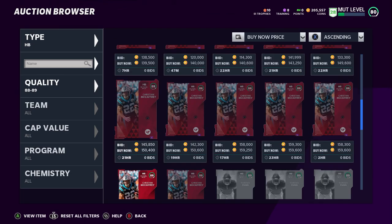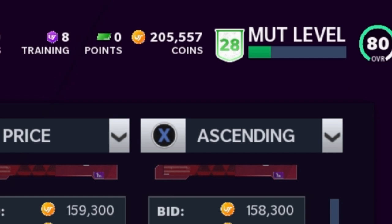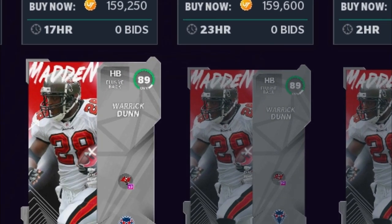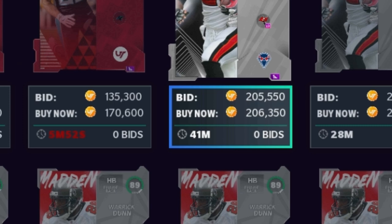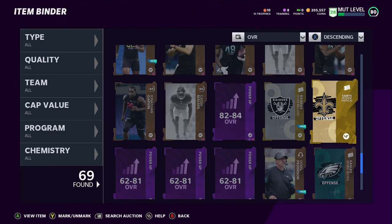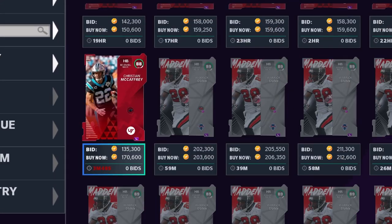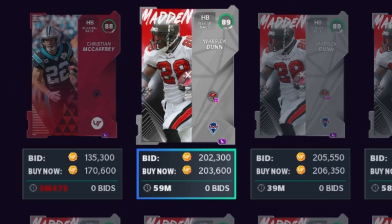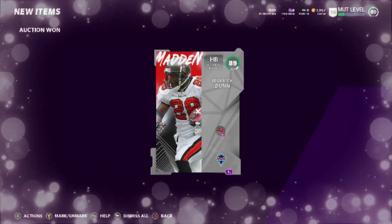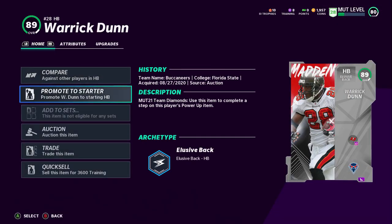I go back to the market and I've got about 200,000 coins within an hour. The first time I had 205,557 coins but the cheapest Warrick Dunn was 206,000 — I was like oh my God, it's going to disappear. I went back, sold one more Saints playbook to get that final amount. But luckily when I went back to buy him, somebody went underneath and sold for 203,000. Got him! And I pulled it off. We got work done, a little under an hour.